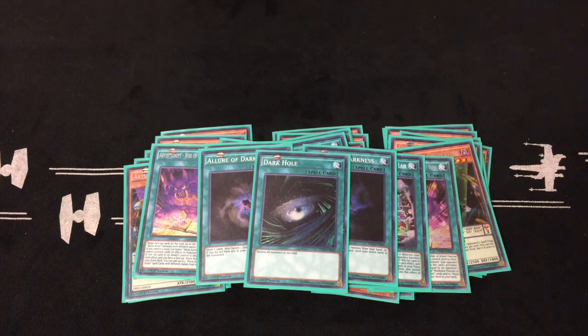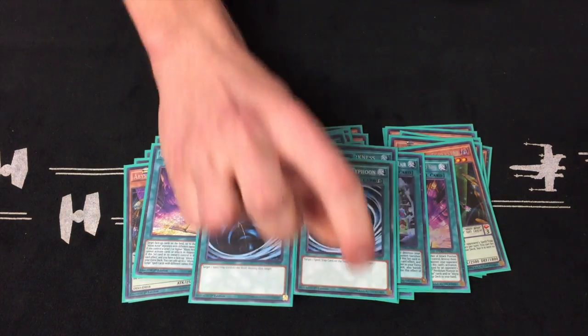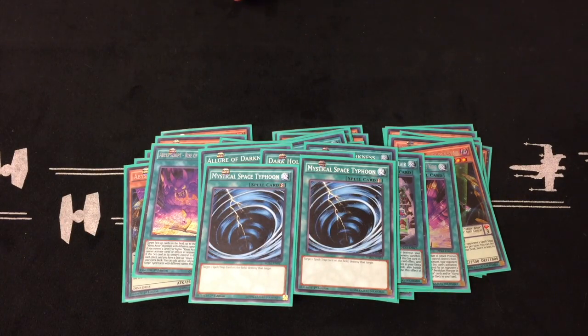Dark Hole — it's Pendulum, so just bring them back and use that next turn. I don't play Twin Twisters, but I play Mystical Space Typhoon, since Twin Twisters will put them in the graveyard and you want as many of your Abyss Actors on the field as possible. It's just a better card than Twin Twisters.